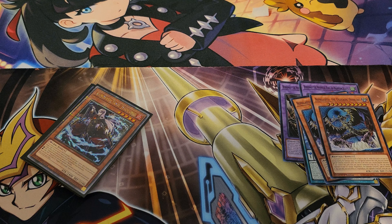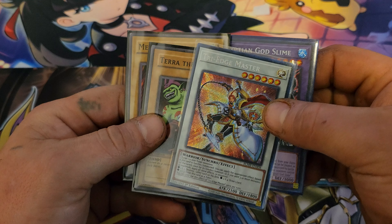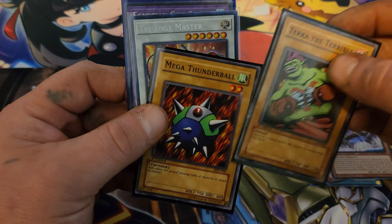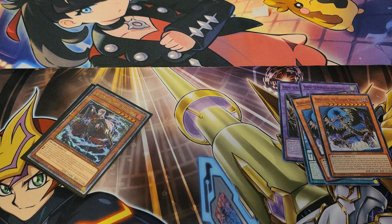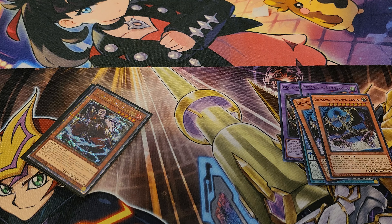Like I said at the beginning — if you want to get into the giveaway for the Egyptian God Slime Secret Rare, Tri-Edge Master Secret Rare, First Edition MRD, and First Edition LOB — standard English, not Asian English — just comment down below and be a subscriber. I appreciate everybody who watches my videos. Hopefully I get my refund from Amazon and get those Dragon Ball Z booster boxes in soon. Thank y'all and I'll see y'all in the next one!